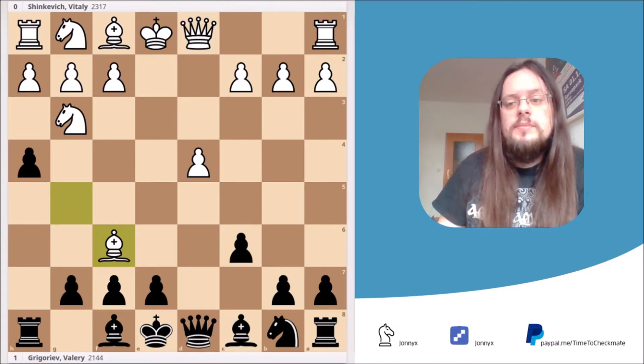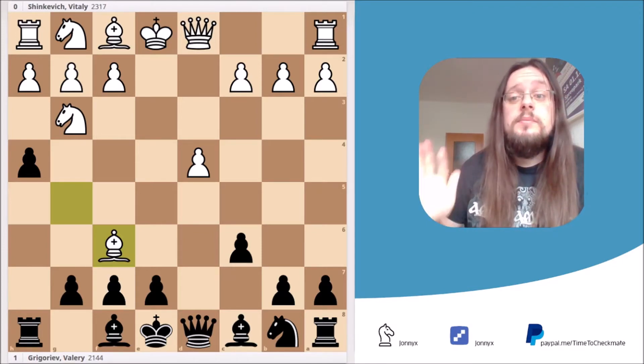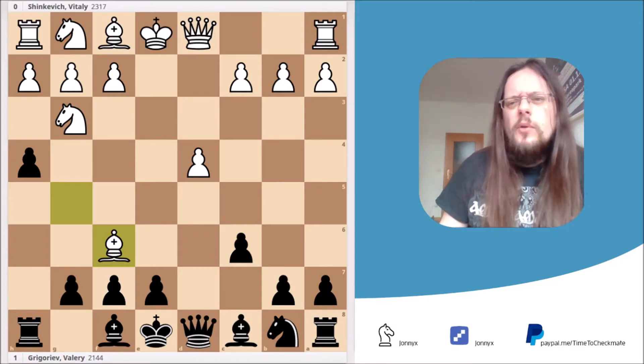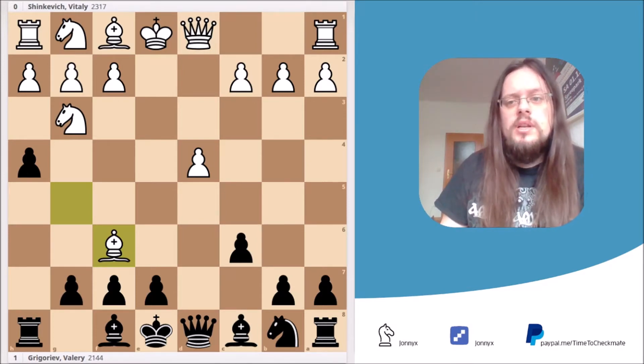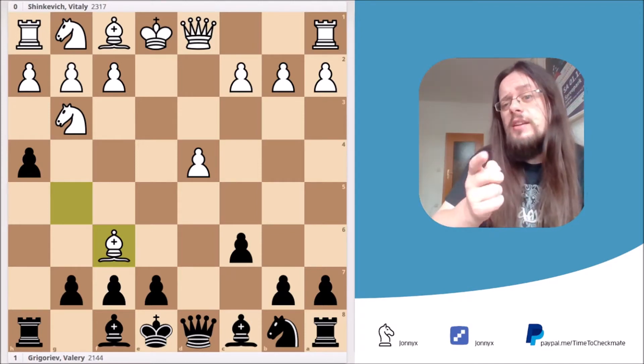To show that even today strong players can fall for the trap, I picked an exact copy of the game that was played between Sienkiewicz and Grigoryev in 2009. You can see the critical position already on the board — it's Black to move and win. But let's take a step back before we jump right into the tactic. I want to show you how to reach the position and what White should have done to avoid getting trapped. So without further ado, it's time to checkmate.